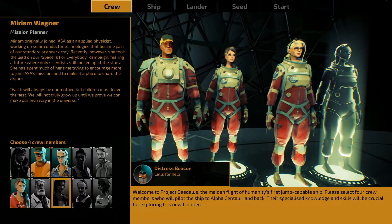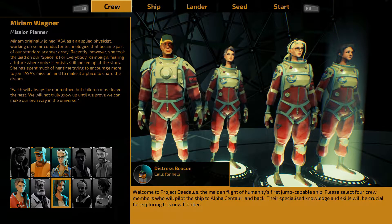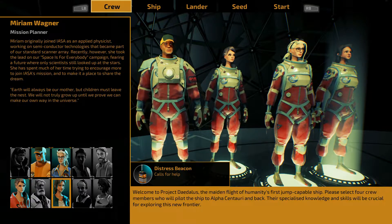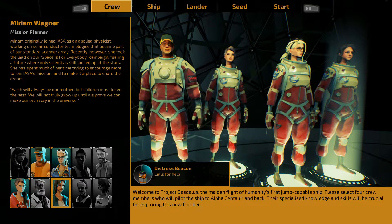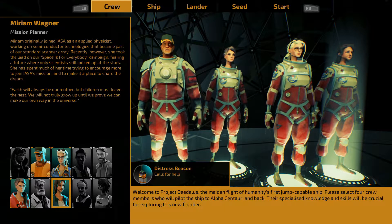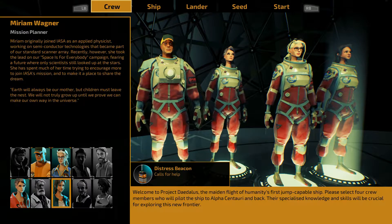Our fourth pick is the mission planner with a distress beacon. Miriam originally joined IASA as an applied physicist on semiconductor technologies. She took the lead on the 'Spaces for Everybody' campaign. She's quoted: 'Earth will always be our mother, but children must leave the nest. We will not truly grow up until we prove we can make our own way in the universe.' That's our team — astronaut, test pilot, engineer, and mission planner.